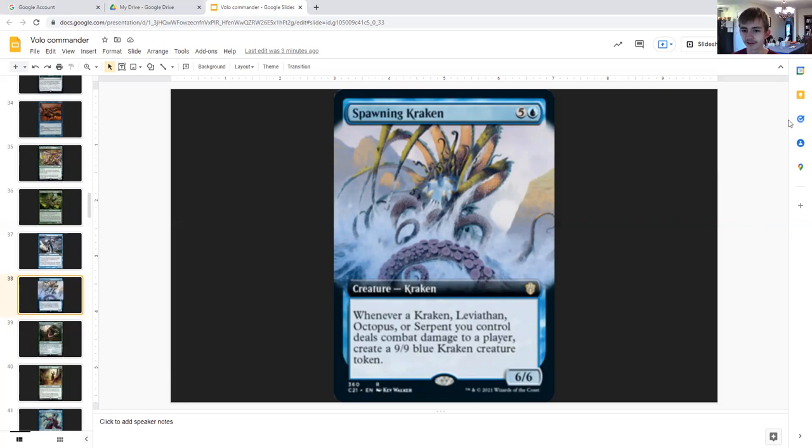Spawning Kraken: five generic and a blue, creature kraken, six six. Whenever a kraken, leviathan, octopus, or serpent you control deals combat damage to a player, create a nine nine blue kraken creature token. With two of these, whenever one of those creatures deals damage, instead of creating one nine nine you're creating two.